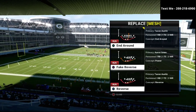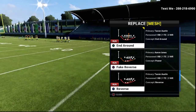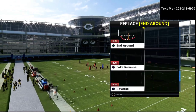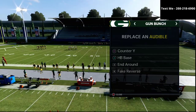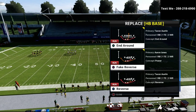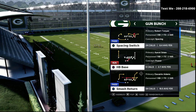A couple things we're going to talk about in this video: the running game, and also what you can do from a motion perspective to prevent your opponent from shooting the run in the backfield. This is an excerpt from my New York Jets gun bunch offensive guide — if you have not got the offensive guide yet, it will be linked in the description. You can get the entire offensive guide for just $15.